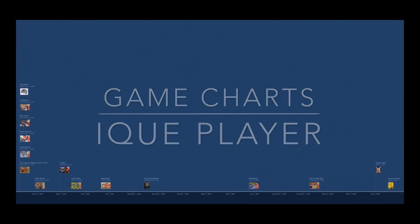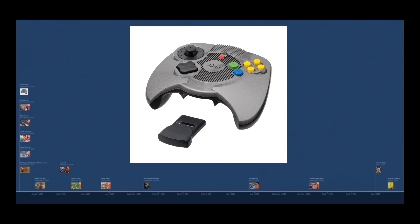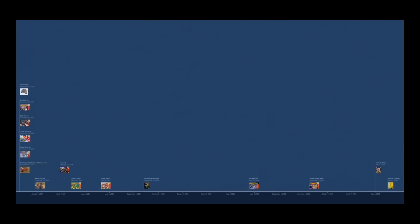Today we're going to be talking about the iQ Player. This was an obscure Nintendo console only released in China. The purpose of the iQ Player was to break into the Chinese gaming market, which for the longest time had a strict ban on video game consoles. As such, piracy was very high. Nintendo tried to combat this with the iQ Player, released in 2003.